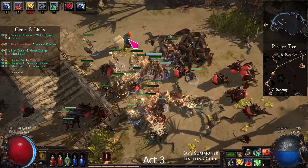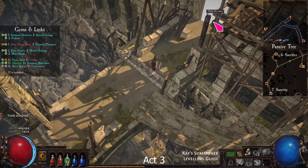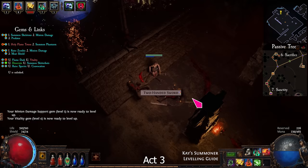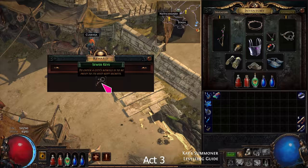After killing the guards, you must talk to Clarissa to continue. Enter Sarn, then exit to the Slums and find the Crematorium. Complete the trial and defeat Piety. Click on Tolman, take the bracelet, and return to town. Take Convocation from Maramoa and the Sewer Key from Clarissa.